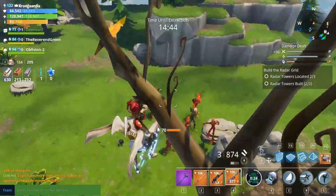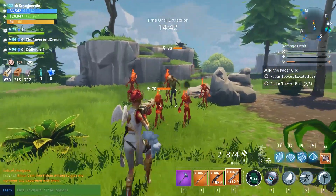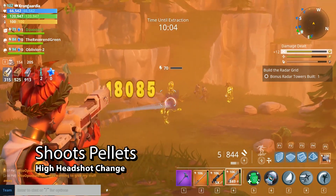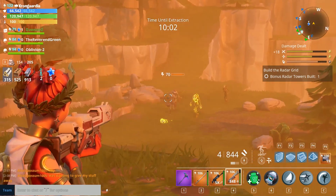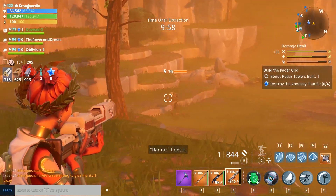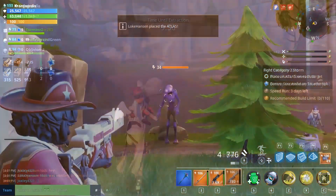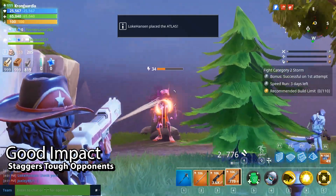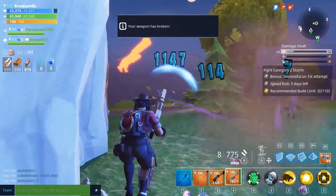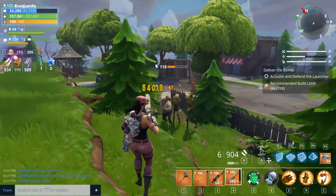I did a review on the Nocturno and covered crowd control there too — it's important because you are often presented with a lot of husks. A really cool thing about this weapon is that for sniping it doesn't have a scope, but you do zoom to some degree and get a really large hitbox. It shoots pellets, making it easier to headshot at distance.